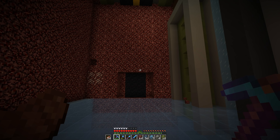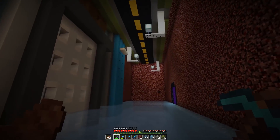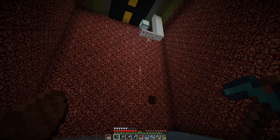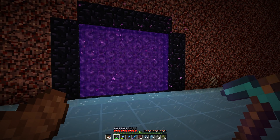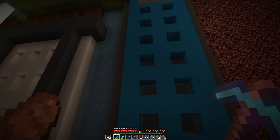The back wall I won't touch yet — it's going to be the transition into the Nether, made to look like the Nether is seeping into the city like a virus taking it over. I need to gauge how much space I'll need for the evil cat entrance too. Everything past this back wall is going to be worked on on Twitch. I also need to figure out how to incorporate the portal into a building — that'll be interesting.